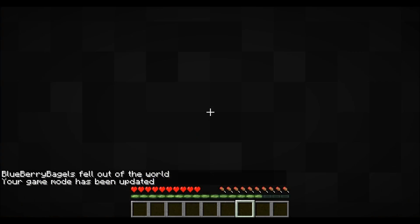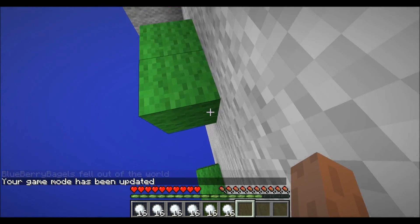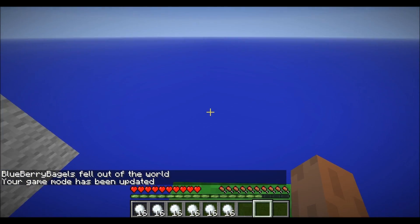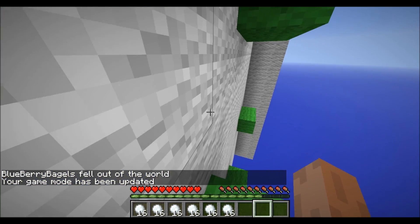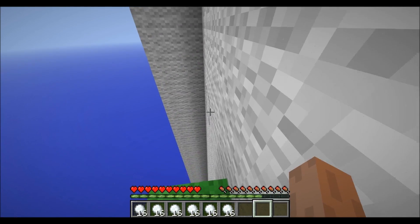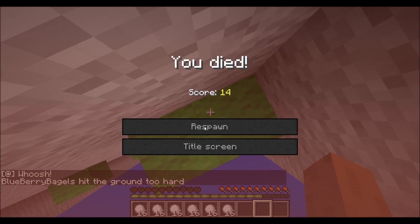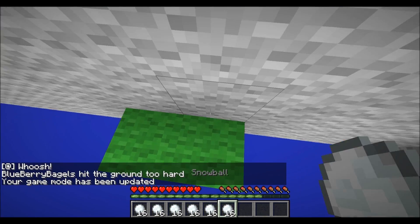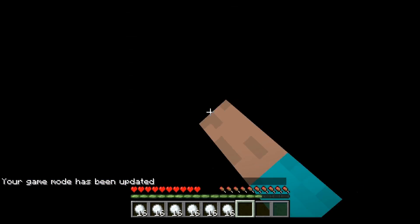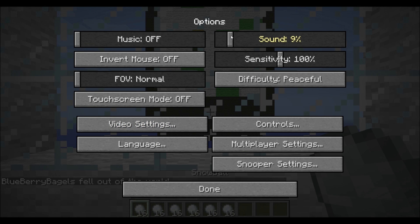And here we go again. Apparently, like in the Doodle Jump game for the phones and other stuff, there are these little pads that throw you up — like trampolines. I think I just encountered one. Can't meet somebody that's not alive.